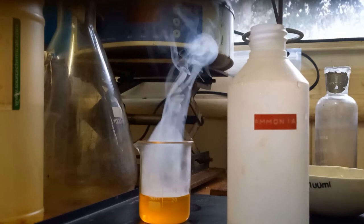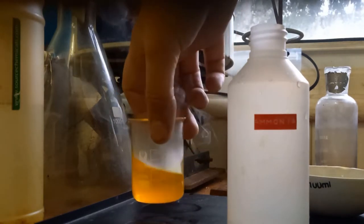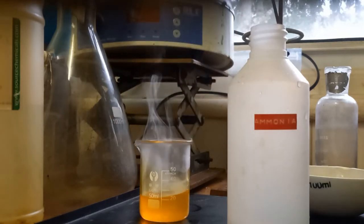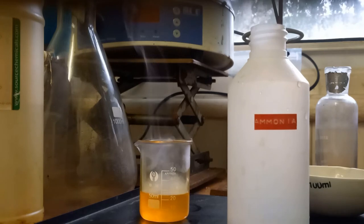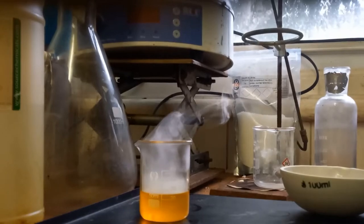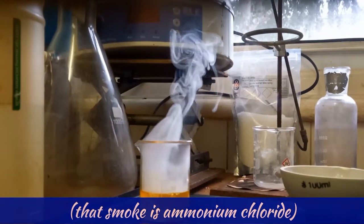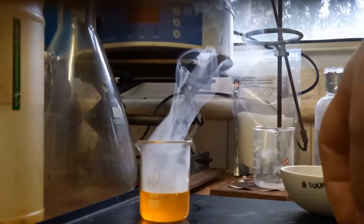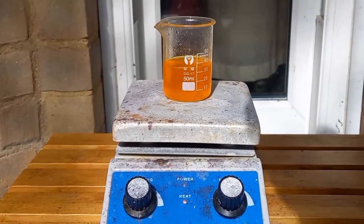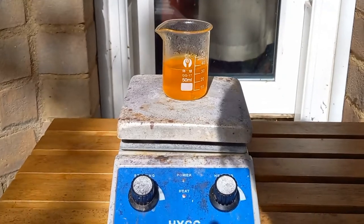Pour the ammonia and gold. I'm going to boil this down, then dilute it with water — I don't want that many chloride ions in there.